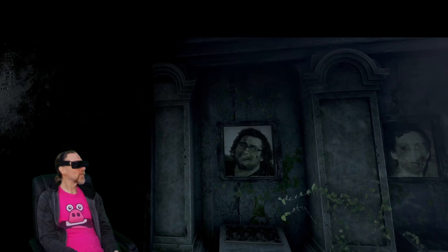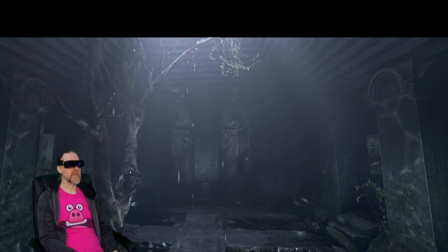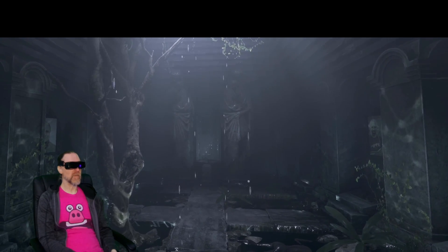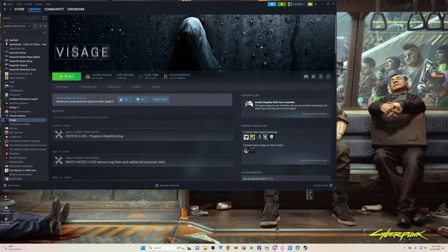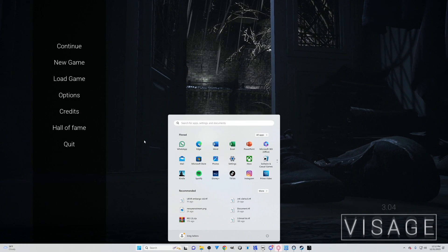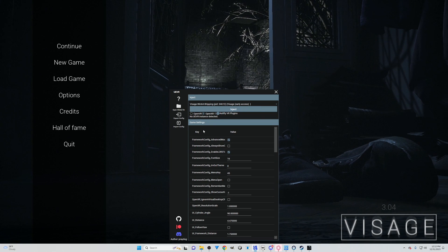Visage works great with native stereo, so you have a real native VR looking game. To inject into the game, first you need to connect your headset — your Quest or whatever — via Virtual Desktop, Air Link, Steam Link, a cable, or just use your PC VR headset. Turn on SteamVR first, then open UEVR and it will ask you to restart as admin. Just click on that and you'll have the UEVR sheet come up. Go ahead and open your game, let it load to a menu screen so it loads all your shaders, then go to the overlay, select your game like Visage, and click Inject.